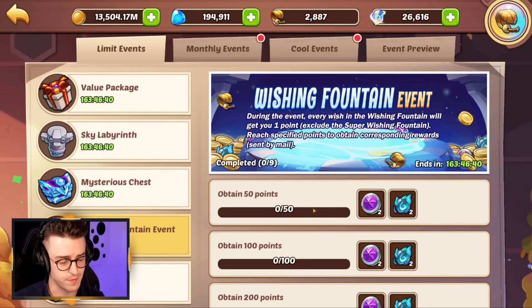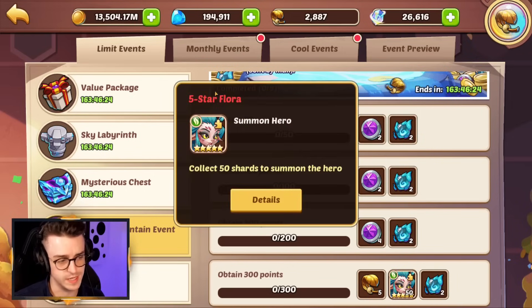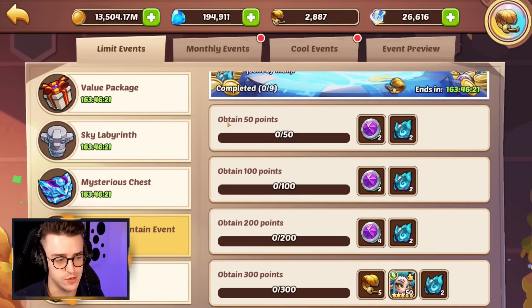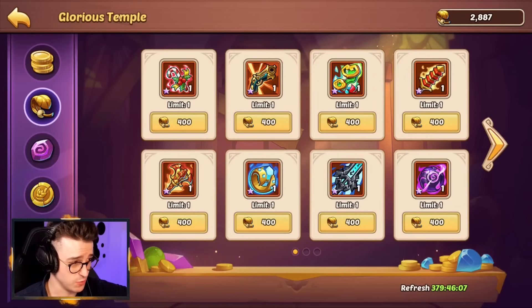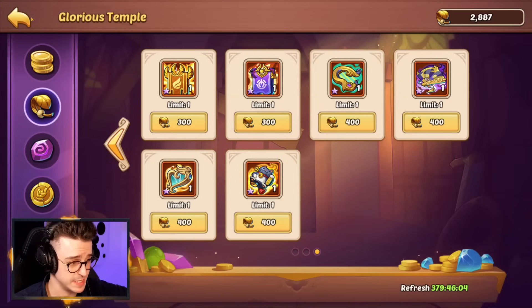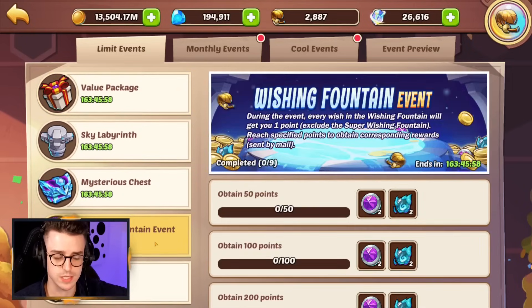The final part of this event is a wishing fountain event, which is giving us profit orbs and super wishing coins if we choose to spend on normal wishing coins. At the top reward here is Flora, a hero really not worth grabbing, and you can do this up to nine times, but it's a complete waste. The rewards here in Wishing Fountains haven't been updated since they added monthly events, and the monthly events came out ages ago. This whole glorious temple shop was part of that big update, and things have definitely advanced in the game since then. I would argue that if you want to get the most out of an event like this, just save everything.